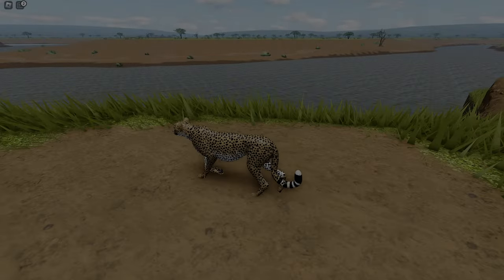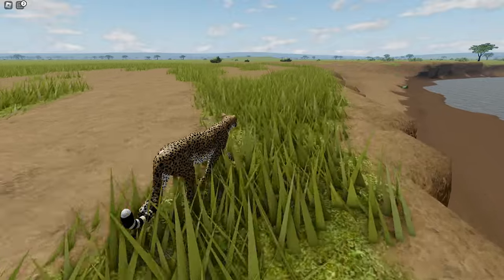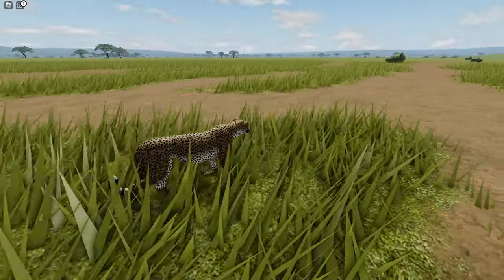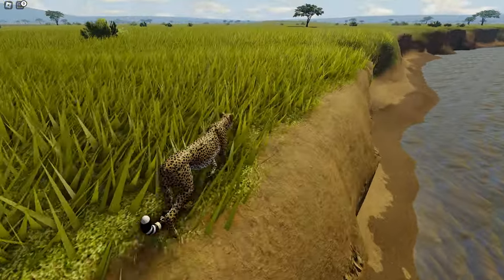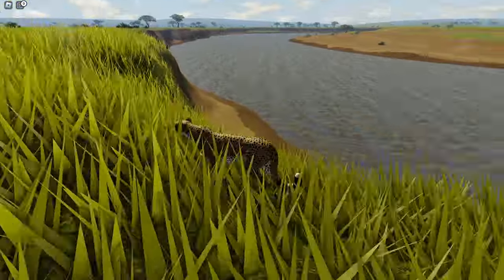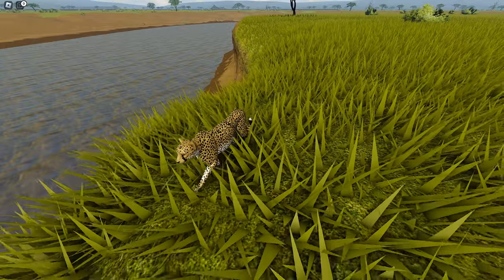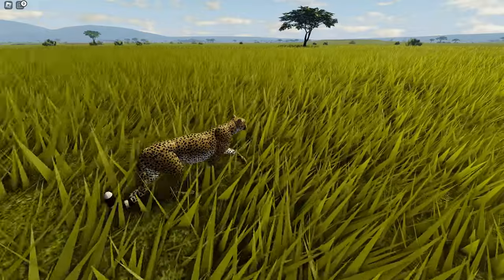We start our story by patrolling the river in hopes of finding something to catch. Although we are part of the big cats of the savannah, the cheetah is most known for speed. Sadly, this big cat does not have the strength to catch bigger prey like a lion or even a leopard, so we rely more on speed, tactic, and numbers to bring down bigger herbivores.